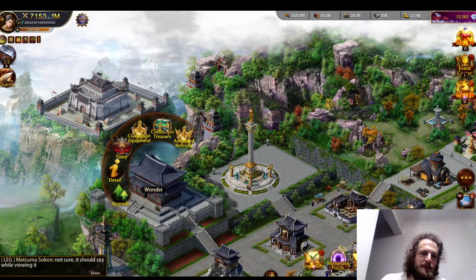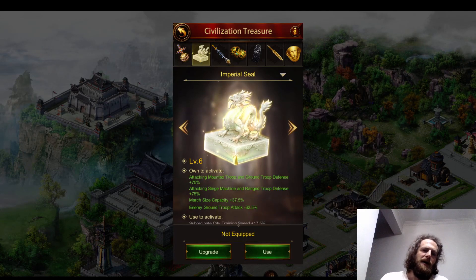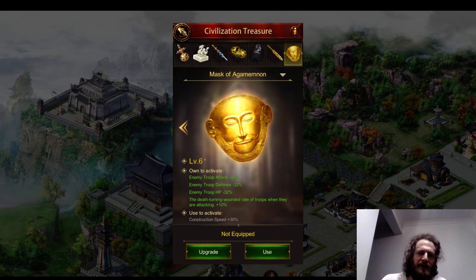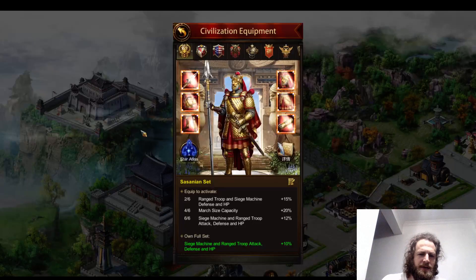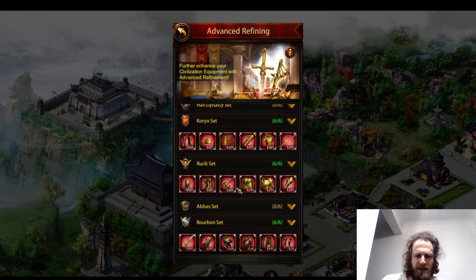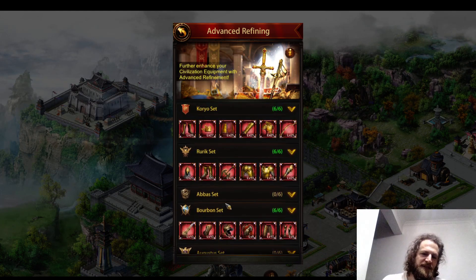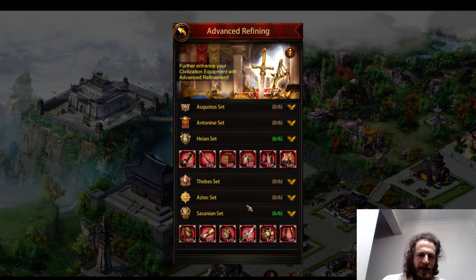Let's jump to civilization treasures. All my treasures are at level six. I'm about halfway — a little bit more than halfway — to getting enough treasure boxes to go to level seven. I just completed another civilization set, so all my civilization gears have advanced refining unlocked. I have five sets of civilization gear, and the next one I'm going to work on is the Thebes set.